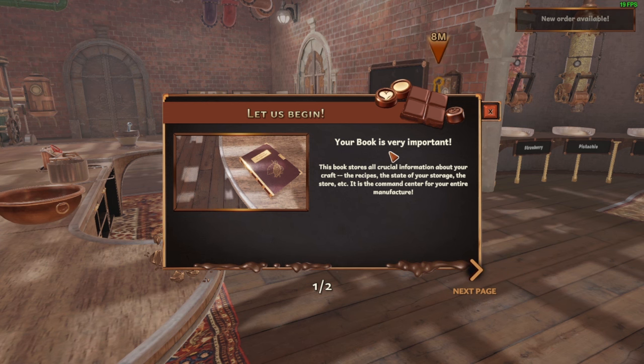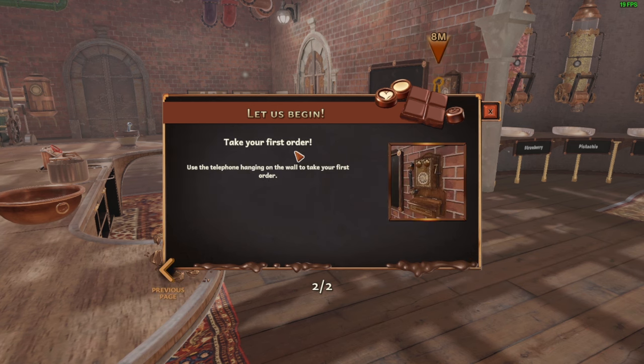Hello! Your book is very important. The bookstore has all crucial information about your craft — the recipes, the state of your storage, the store, etc. It is the command center for your entire manufacture. Take your first order — use the telephone hanging on the wall to take your first order.